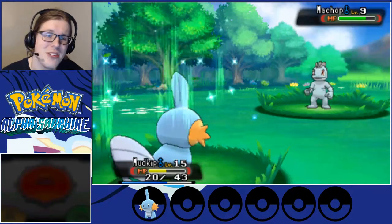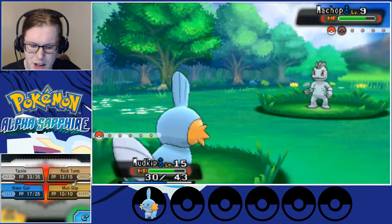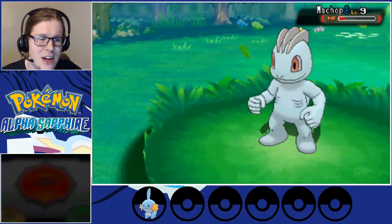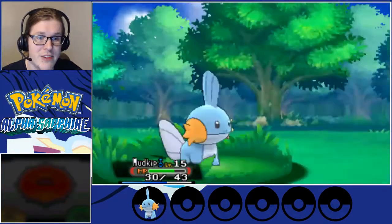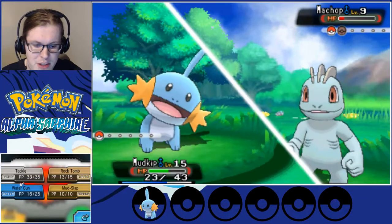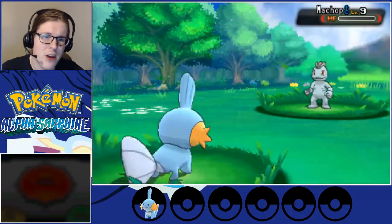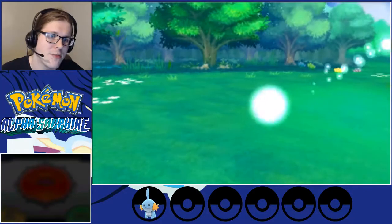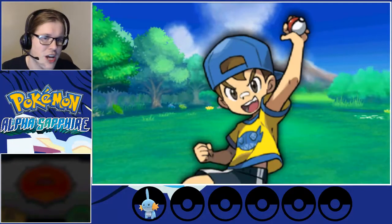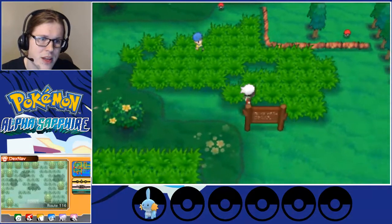We've been weakened enough to use the berry we gave him before. Water Gun — is that going to be enough to kill? Wow, its defense is very different. Plus, it's not being weakened by 'not very effective.' I have to thank you, Machop. Now I only have to use a potion, and that'll put Mudkip back up to full. I'm not too worried about my PP usage — I've got all of the Rock Tomb PP I just gave him.